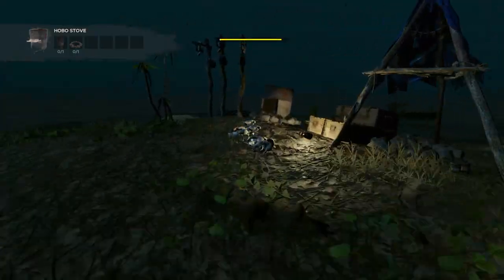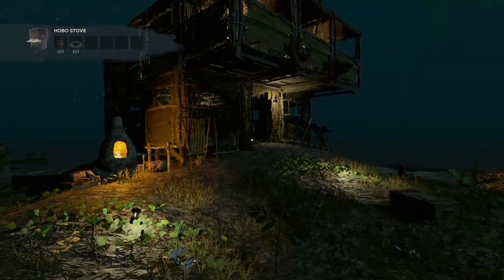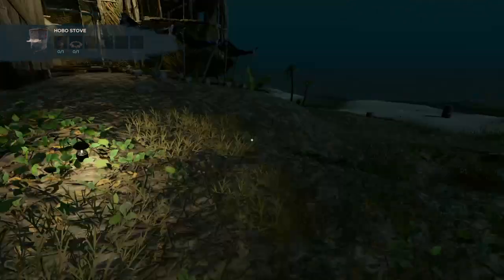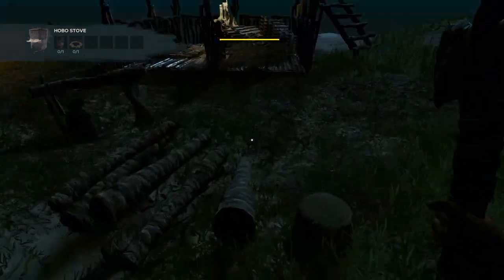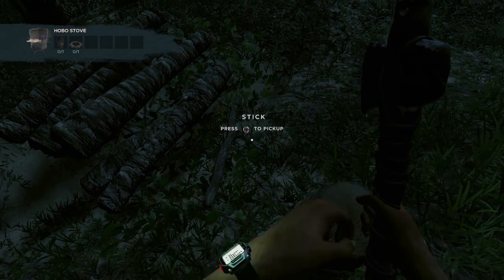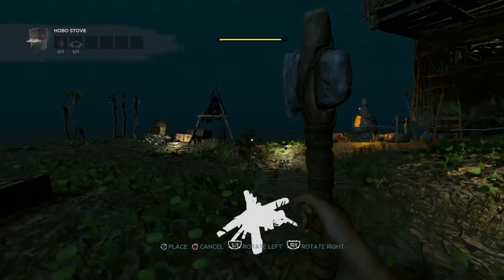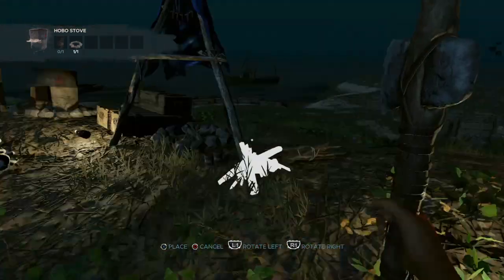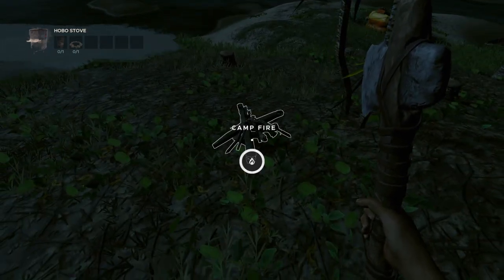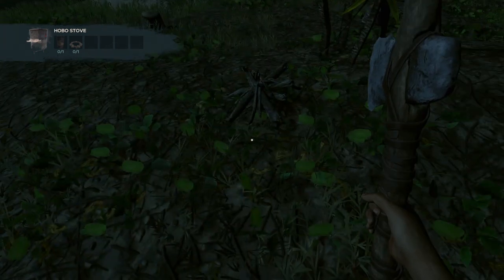I need one of the barrels and also one campfire. This is the campfire I will need. So after I've got the campfire, let me just quickly craft one — I'm just gonna get some wood. You just need one campfire, so I'm gonna place it down right here. There's the campfire.